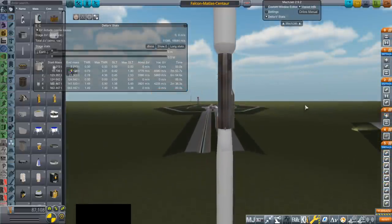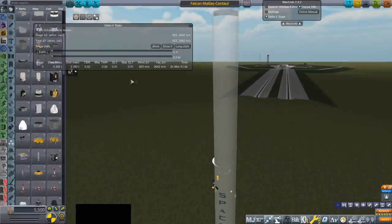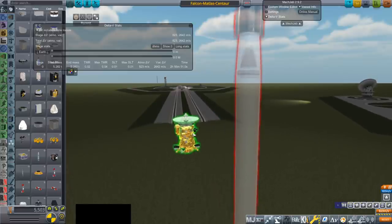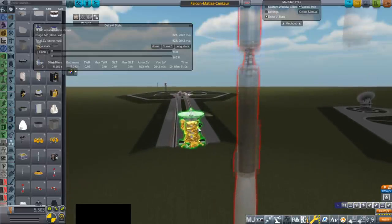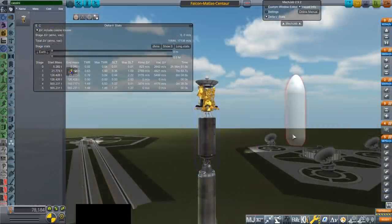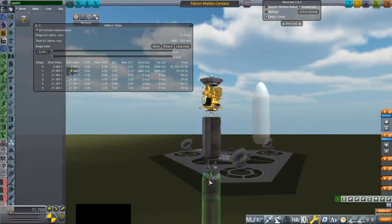We should put some extra mass on there. How about if we put a Cassini? Cassini plus Centaur — still should be able to do it. The payload is, in total, 21.387 tons.